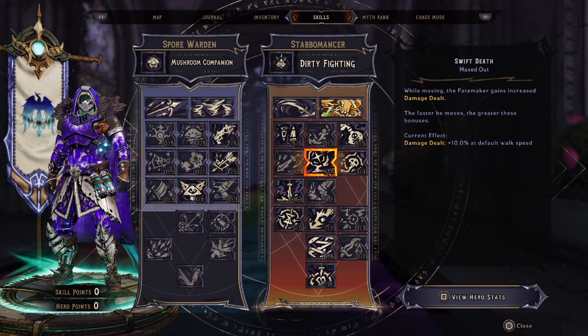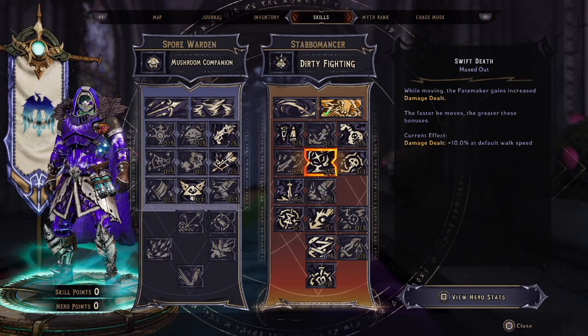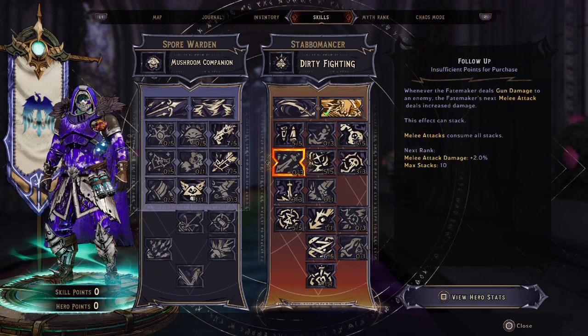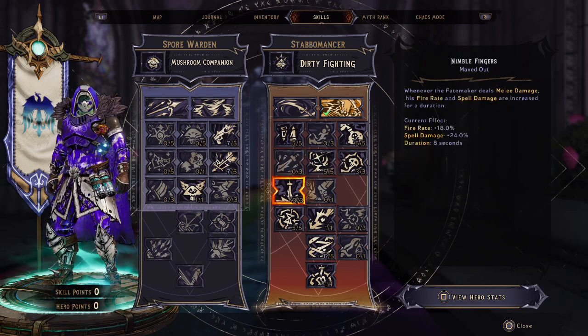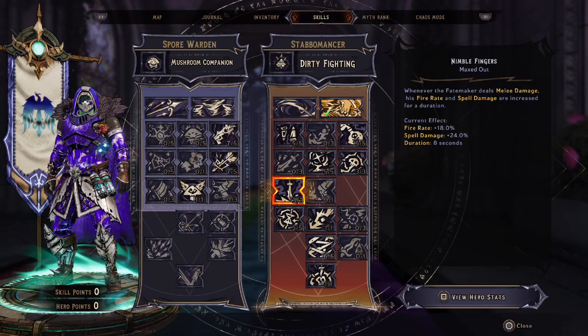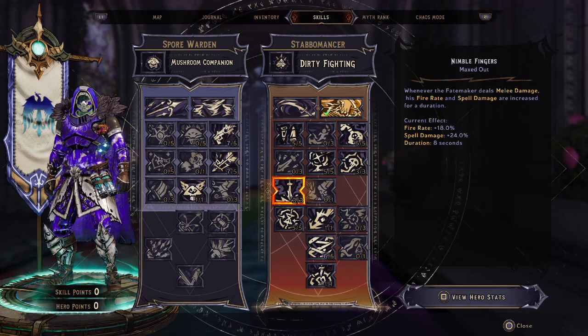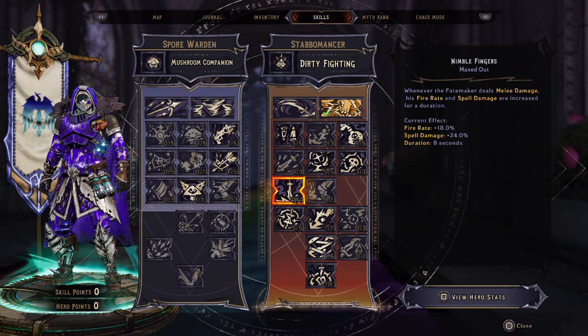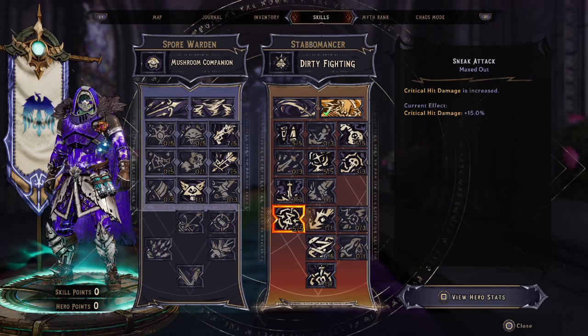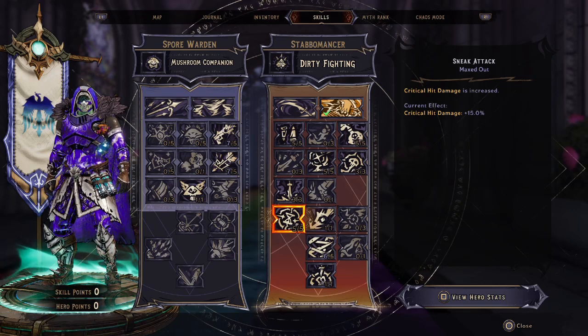Next is Swift Death — while moving, the Fate Maker gains increased damage dealt, and the faster you move, the greater these bonuses are going to be. In the Chaos Chamber, a lot of enemies are coming, so you're going to be moving a lot, so Swift Death is going to be great for that. Next is Nimble Fingers — whenever the Fate Maker deals melee damage, his fire rate and spell damage are increased for a duration. Next, Sneak Attack — critical hit damage is increased, so we're increasing our critical hit damage even more. That's going to be maxed out, as well as Nimble Fingers.